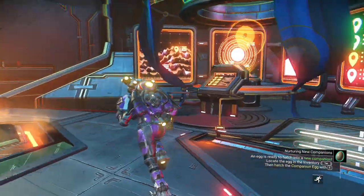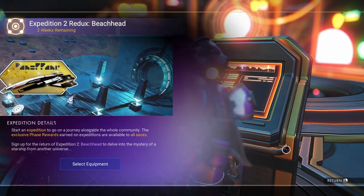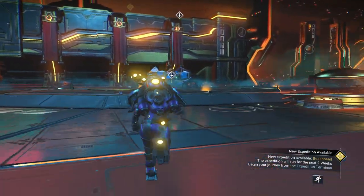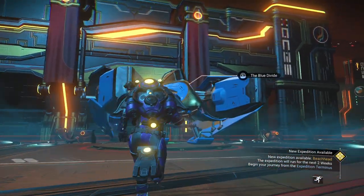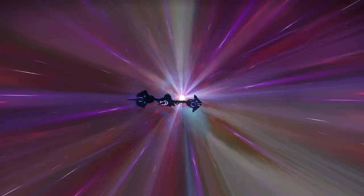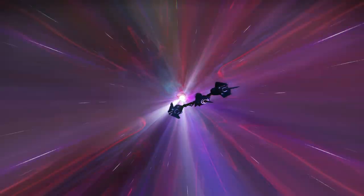If you need to, you can go to this terminal here and play the expedition, which is the current one — Beachhead. Feel free to select some equipment and go through on your own. You can do it on your regular save if you wish. Now one thing I'm going to do is leave this area and go to the space station for just a moment. And the reason I pulled out my solar ship is I've heard rumors that you can now get parts from solar ships.